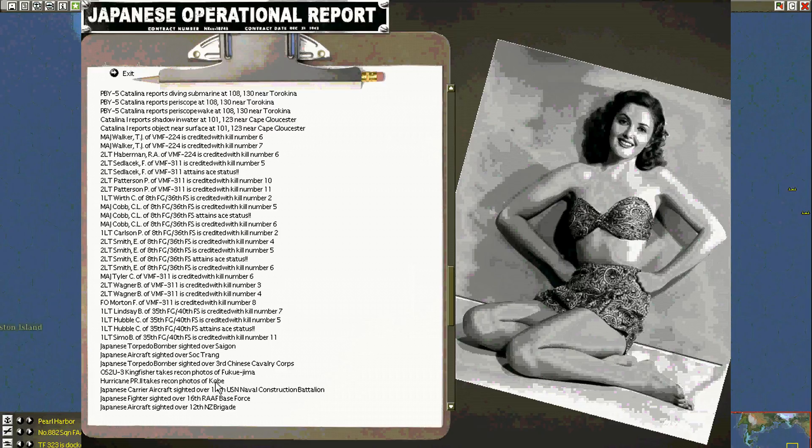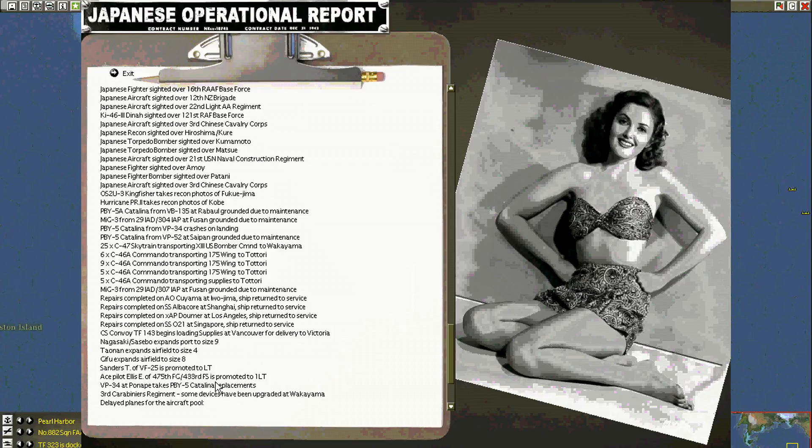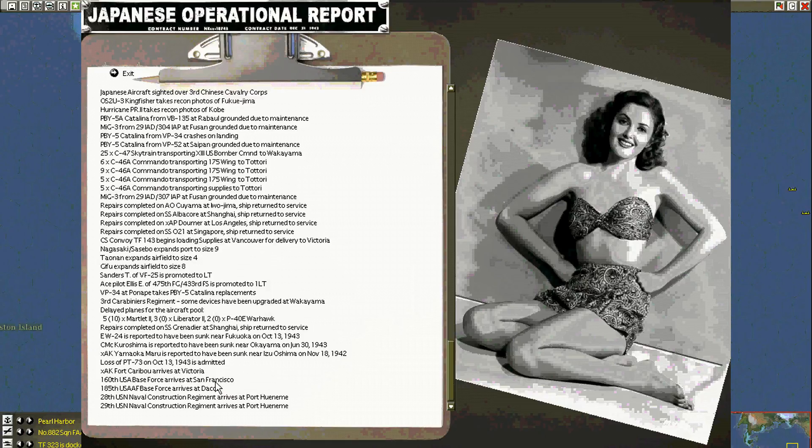Recon Kobe. Transports flying the wing. Looks like the last one ran out of wing members and dropped off supplies. Repairs complete. Nagasaki maximizes at port level 9. Replacement is taken.